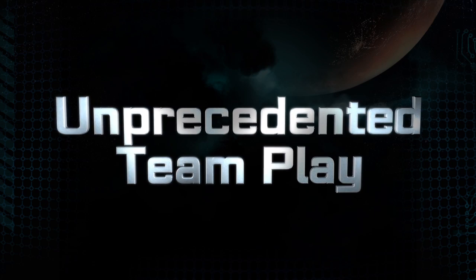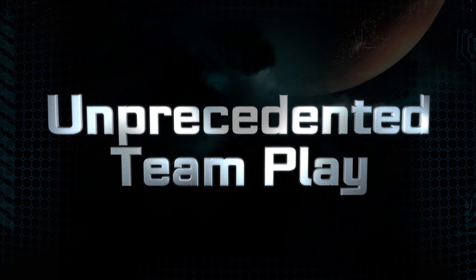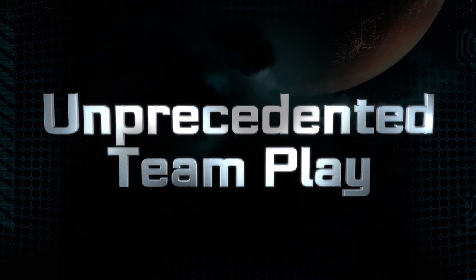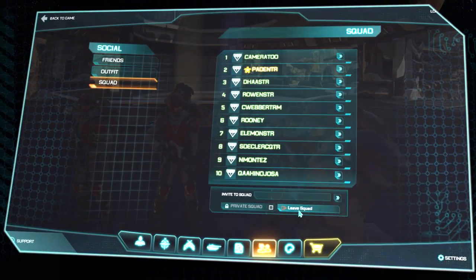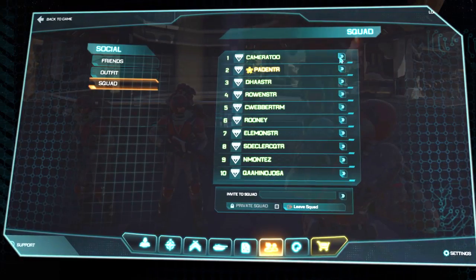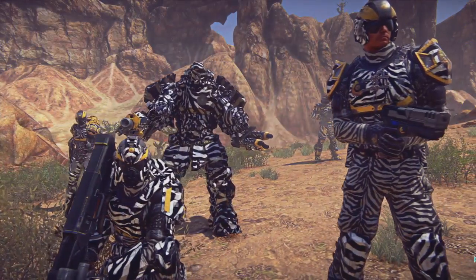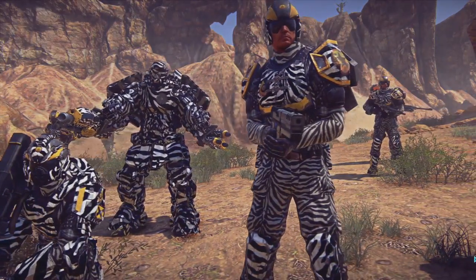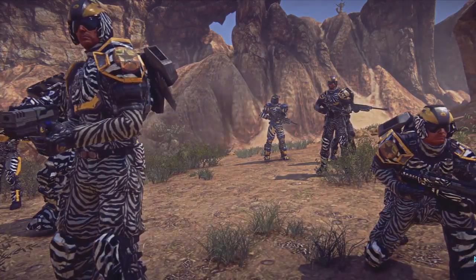Unprecedented team play. As you can imagine, with the massive storm of chaos that is thousands of players fighting on the same continent, we wanted to give you solid team tools to stay together as a cohesive unit. We built a ten-man squad where the squad leader can give assignments to keep the team on target. You can coordinate uniforms — like being the elite zebra squad if that's what you want. Three squads can form a platoon, giving you up to 30 players on the same mission attacking the same target all organized together.